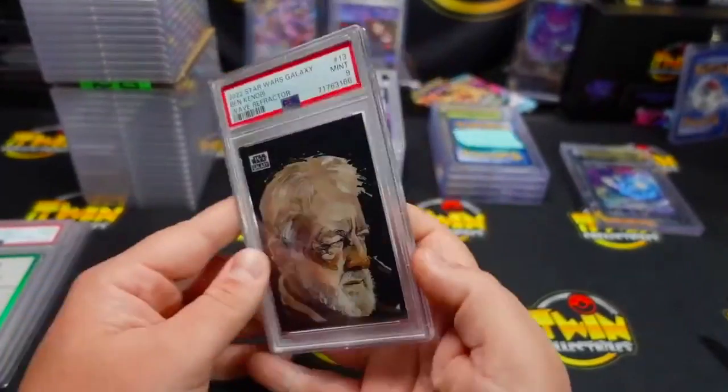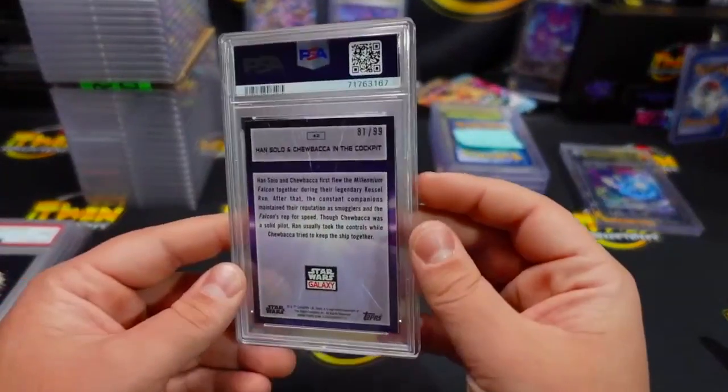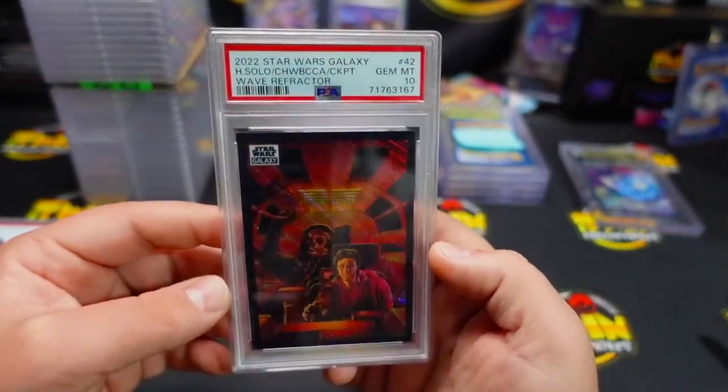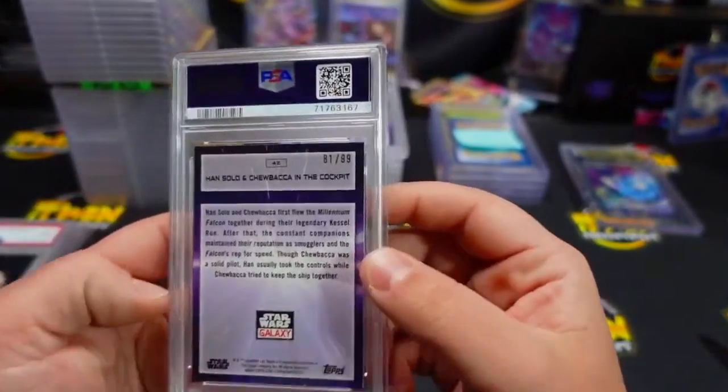I have a nine on that one — I'm so annoyed. Welcome back to TikTok. We don't know yet, we'll have to see. That's a really good one — Chewbacca — Gemint 10 on that one. That's number 299.